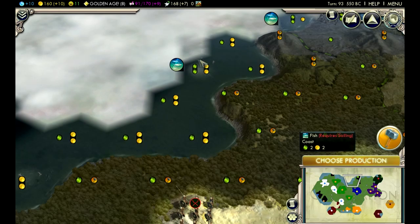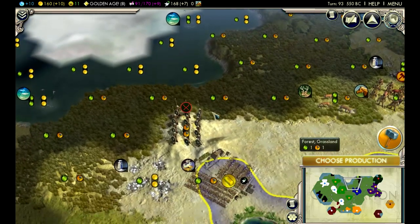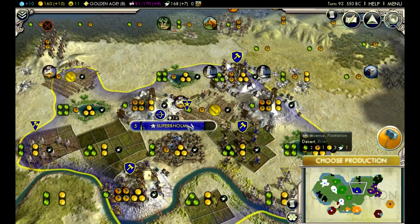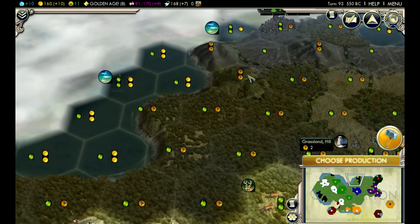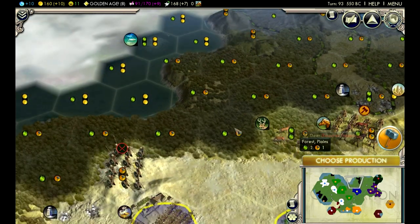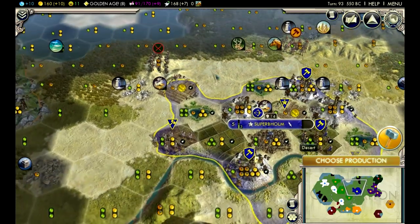The only problem is if I get a city up here, there's not really a lot of great tiles to work with. There's a fishing tile out here which will help for food, there's another one over here, but that's kind of close to Delhi. And there's a desert right here which will suffocate it - the Petra will help desert tiles but only the ones worked by Superb Home. So if I want to put a city up here, hitting the grid, one two three four, it would have to be on one of these two tiles - hills giving production. It'll get money and naval units.